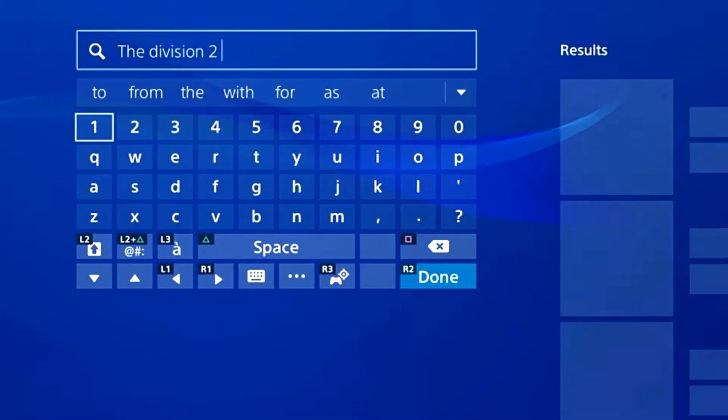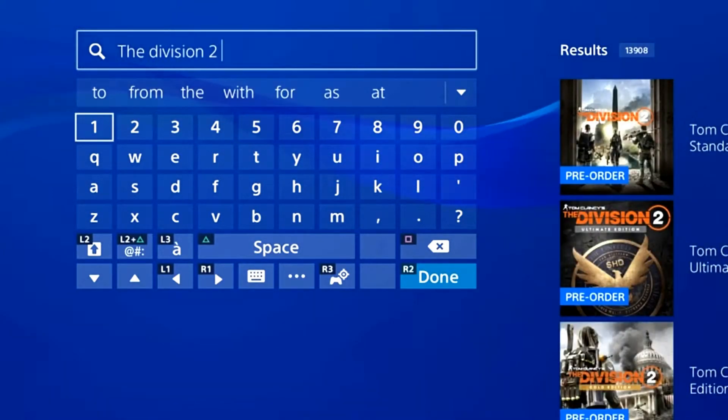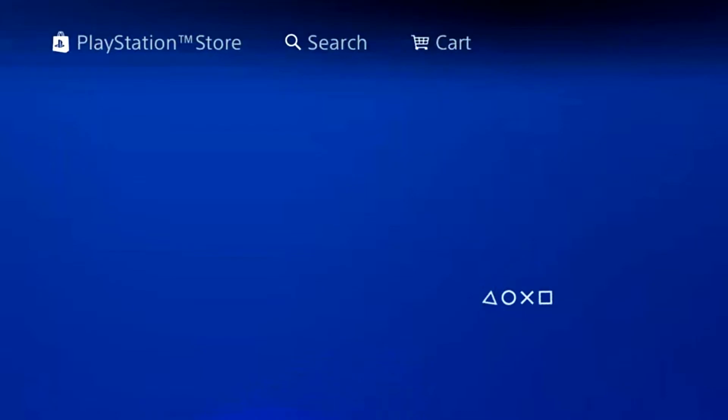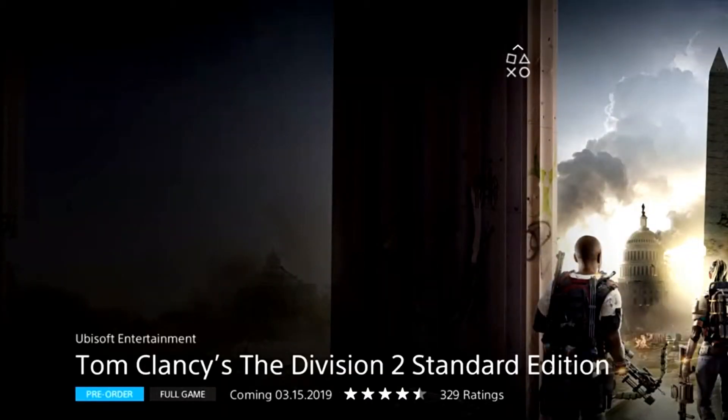Type in 'Division 2' and go into the first one that shows up. You want to go into Division 2 Standard Edition — click it. Once you reach that page, scroll straight down.